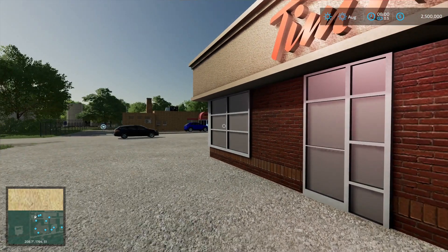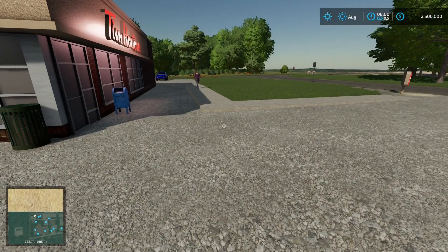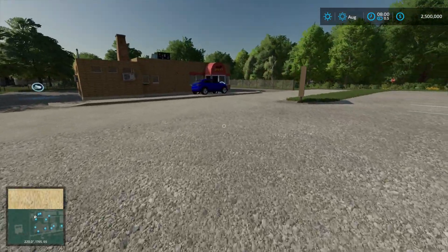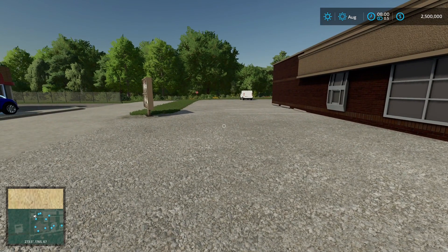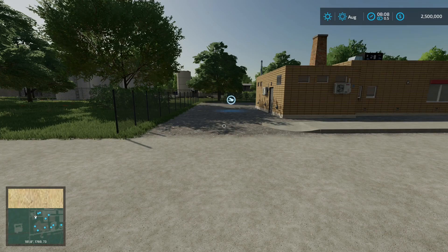So when you load up the map, this is where you spawn. You're in Canada, so you've got to have a Tim Hortons — you're in the parking lot here. Looks like we're close to the edge of the map. Just because Canada is usually big farms, big fields, big maps, this is new farmer mode. That two and a half million that you see there is in fact what you start with. If you decide to start in farm manager mode, you'll get one and a half million, and if you start from scratch, you'll get one million.